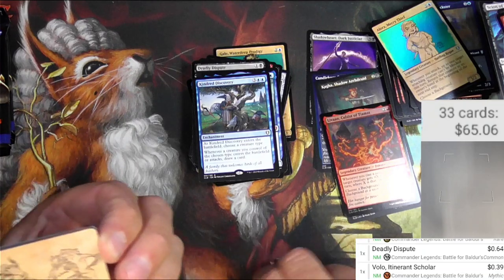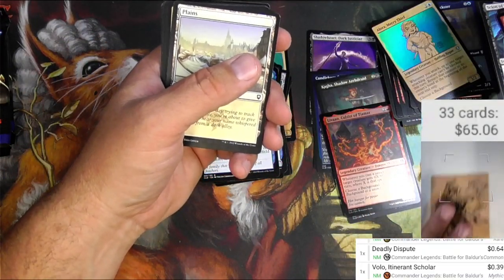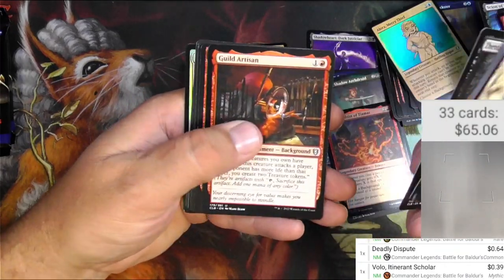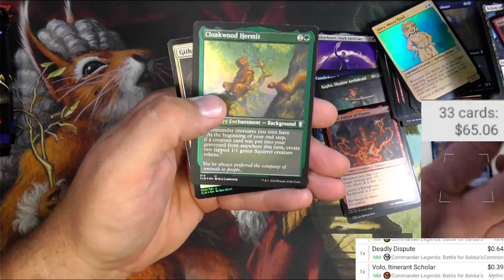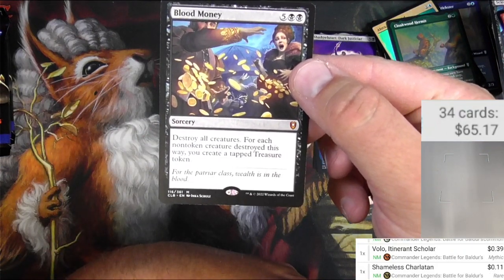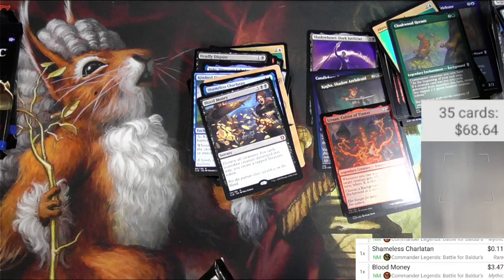Alright, pack — let's go. We got a stamped signed card here: Corlessa by Pedro Poitier. Scanner does not like this, but maybe it's worth 50 cents to a buck. Tools Bandit, Criminal Past, Shameless Charlatan, Cloakwood Hermit. There's Blood Money — 'Destroy all creatures; for each non-token creature destroyed this way, you create a tapped Treasure token.' That's pretty okay, it's three bucks. A few mythics here but none of the really big ones.